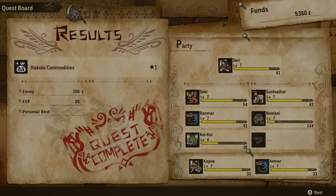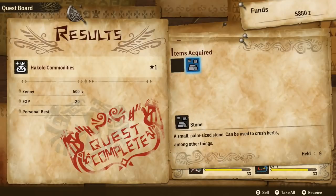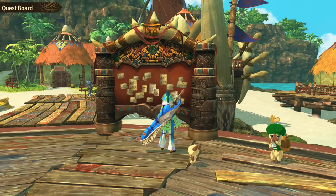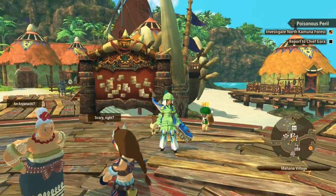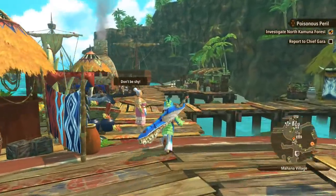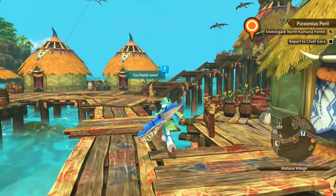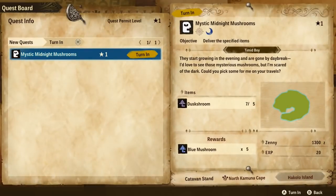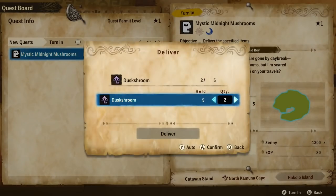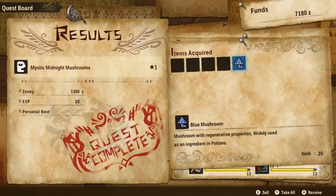That actually lets little kiki level up too and learn tail spin - that sounds really cool! Not nearly enough zenni for anything cool but we'll take it. Let's go talk to the chief, and then - oh, I found something! Did you bring me any dusk shrooms? I sure did, totally forgot about that. Nice, and kiki is now up to level five!